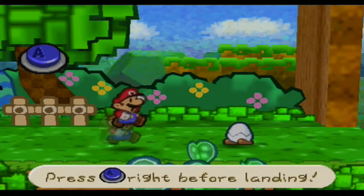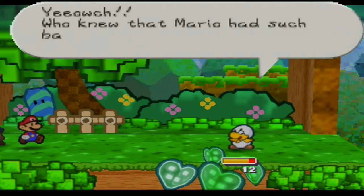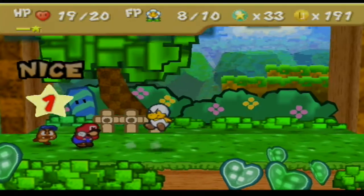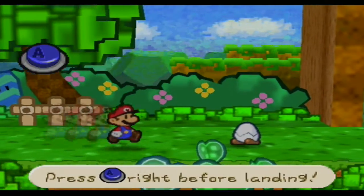This is Junior Trooper battle number 2. He has 15 HP this time around and a defense of 1. His normal attack does 2 damage. That's it — that's seriously it. Very simple battle. I'm going to power jump him and do 3 damage. His attack power is 2, so just guard it and you'll be fine. Another power jump — another 3 damage.